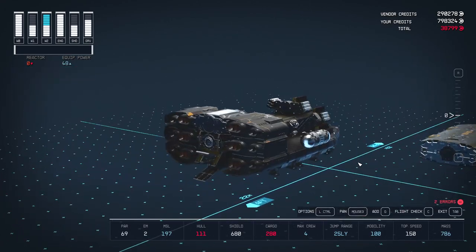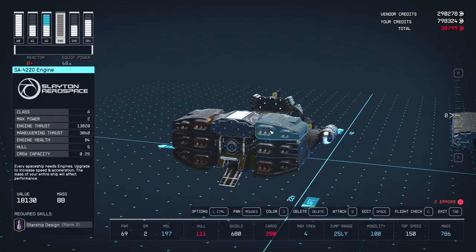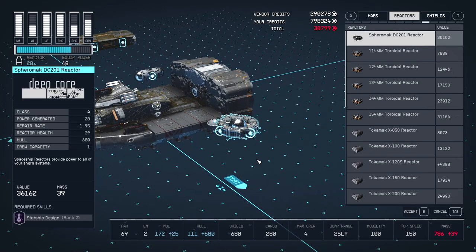Basically our engines can't get hit from the front now. You can get them at the Stroud Eklund shipyard, and you'll need them because we're really going to pack on the weight. To power these new engines you'll need more power, and the best reactor is the Spheromach DC-201.